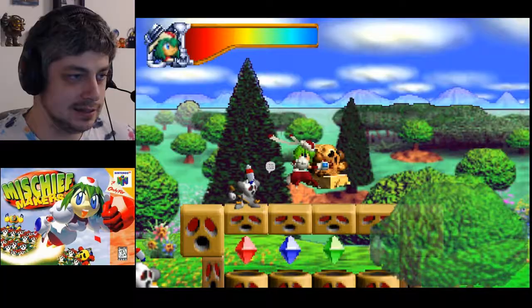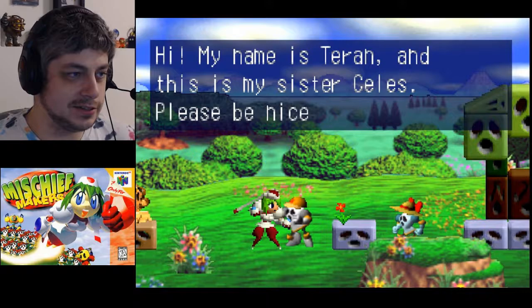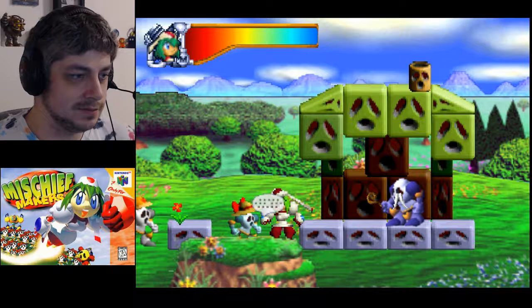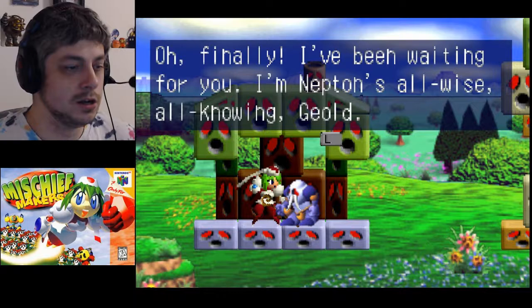There are some red blocks which we'll be back to. I'll put this right here for now. A character named Taryn says 'this is my sister Celeste, please be nice to her.' Celeste says hello. Then an old man says 'Oh finally, I've been waiting for you - I'm Neptune's all-wise, all-knowing Geode.'